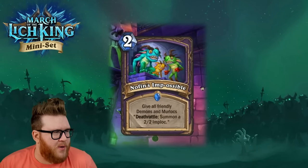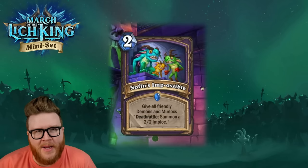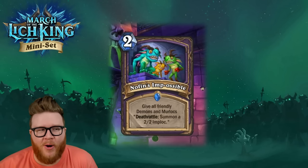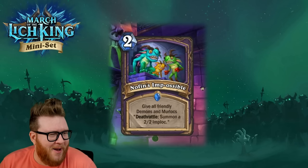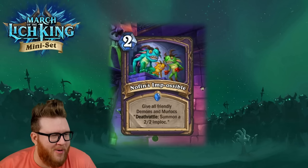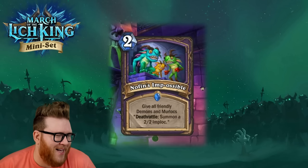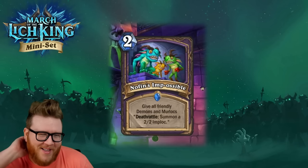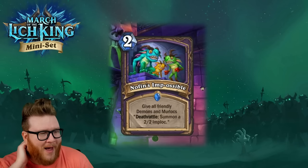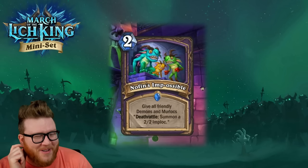Welcome back to the final review for the Return to Naxxramus mini set. This covers all the remaining cards — Warlock, Rogue, Shaman, and a lot of Druid cards. Kicking it off with the freshly revealed Warlock cards, these guys are horrifying. We've got too many puns in this one, but these Murloc and Imp hybrids — I just don't know what to make of them.